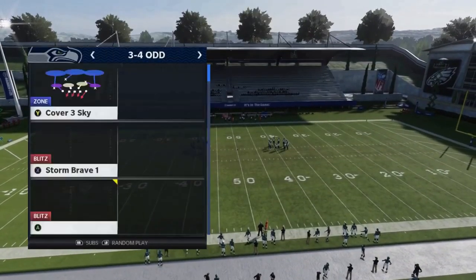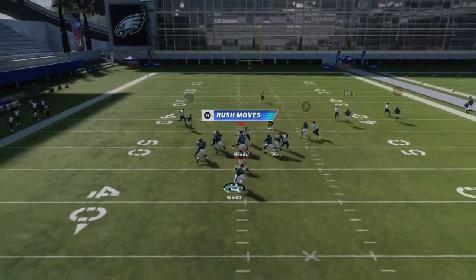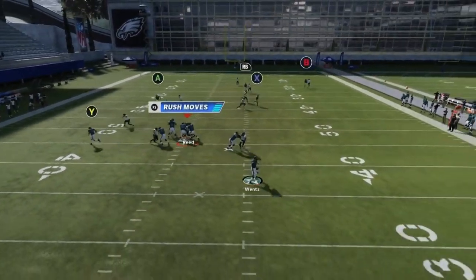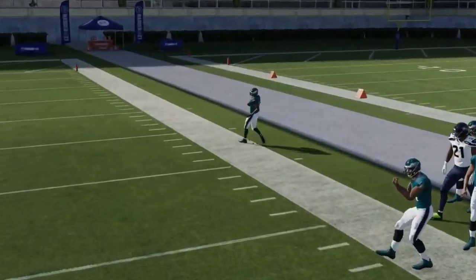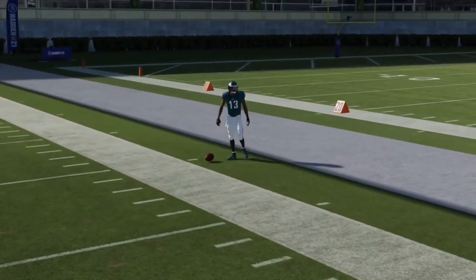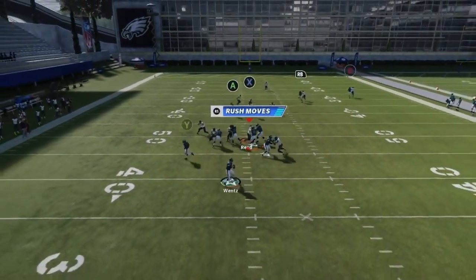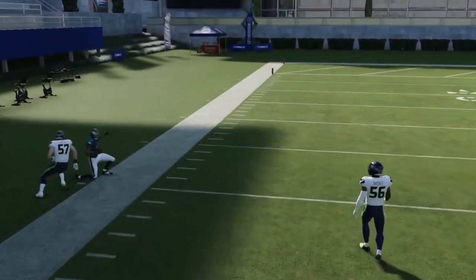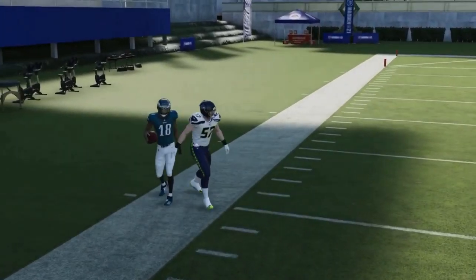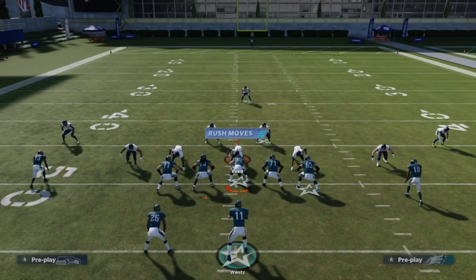Next up we got the Close Bucks Cross — a good cover one man play. The crossing routes give you really good routes on both sides. The A route, if you can catch it in bounds, you can really turn up the field against most man coverages.